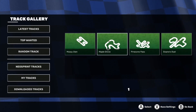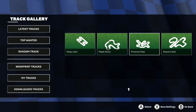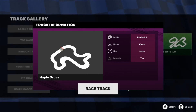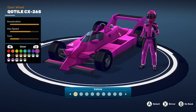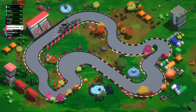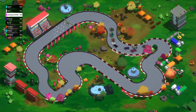Here are the built-in tracks in Neo Sprint. Let's do Maple Girl Biodomas Woods — large size, hazards yes. Let's race here. Let's pick a color — let's go purple. There's my car.